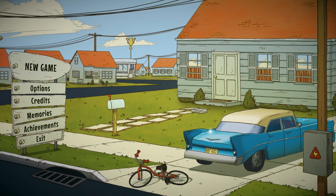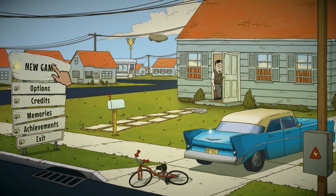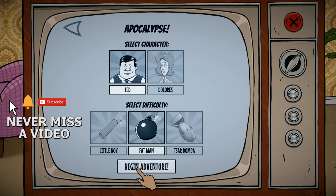There's a survival mode and also a scavenge mode, so we'll see what we can do. Is that my boys leaving Area 51? They're escaping with what seems to be an alien spacecraft. All right, let's get started with a new game. Options here are Gavin, Survival, and Apocalypse. We'll go with Fat Man, Ted. Let's begin our adventure then and see what we can do.